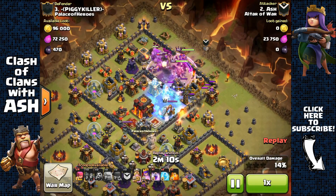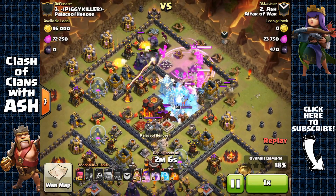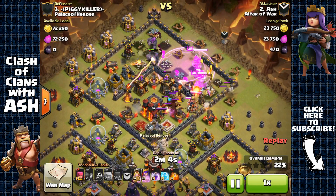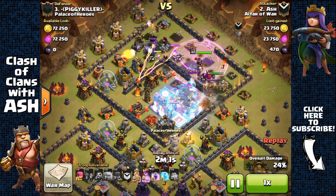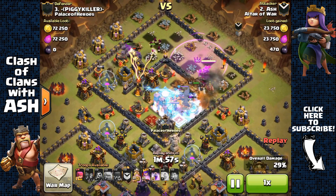The usual method I use to consistently 2-star this base in war is GoWiWi — 5 golems, 21 wizards, 2 witches, 3 freeze spells, and 2 rage spells. Basically, I don't use any jump or earthquake spells.